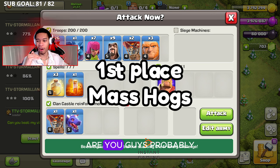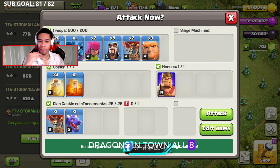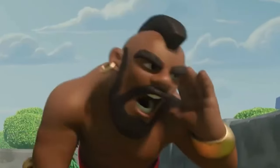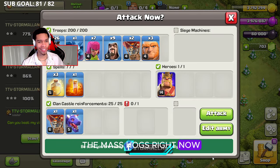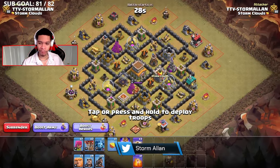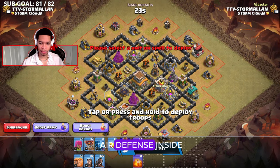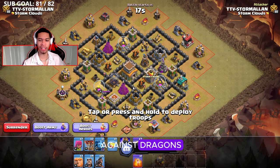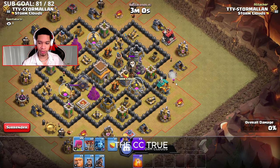You guys probably already guessed this one — it was pretty obvious. If you're not using dragons in Town Hall 8, you're definitely using this army: the mass hogs. I'll be using mass hogs to show you how it's done in a Town Hall 8 war. This is a war base — we've got a CC inside, we've got the air defense inside. Most of these bases are built to defend against dragons, so it works perfectly for hog riders.